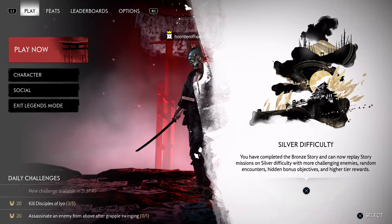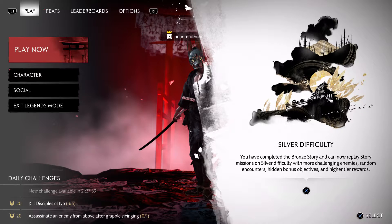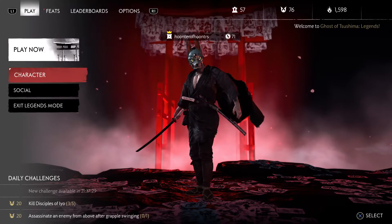What is happening Legends? So I just got a trophy for an achievement. I guess this is what it's telling me — Silver difficulty. You have completed the bronze story and can now replay story missions on silver with more challenging enemies, random encounters, hidden bonus objectives, and higher tier rewards. That's cool.